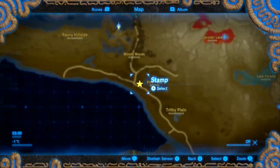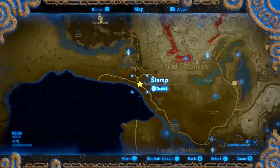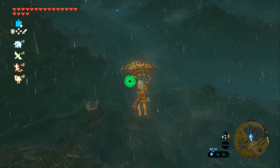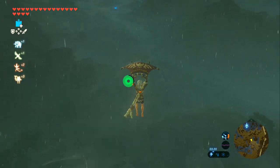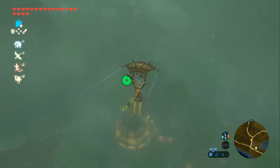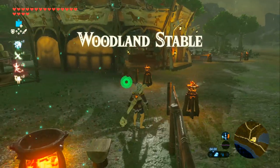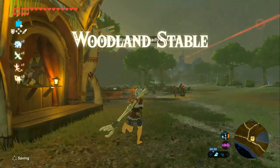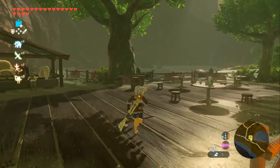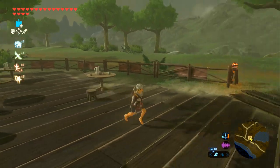First things first, we're going to go south-east of the tower because over here is a stable, activating our first side quest — you can even see it from here. Alright, here we are in the Woodland Stables. What we are looking for is just a little guy called Shemay. This is a very, very quick side quest. Also this is a really nice looking stable.